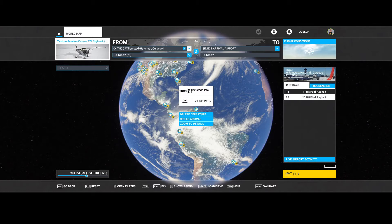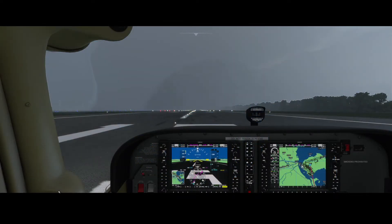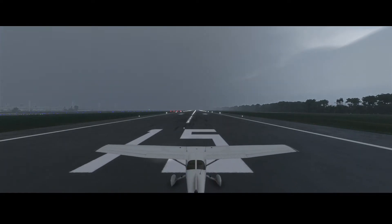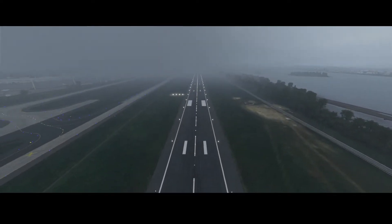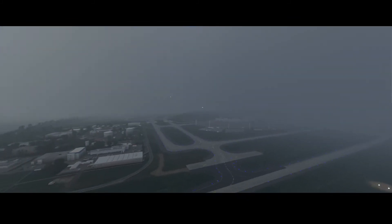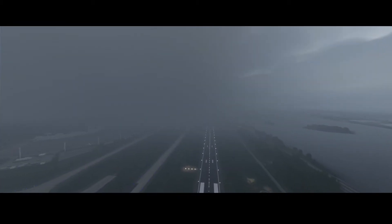Now switch over to Flight Simulator for a new quiz question. As you can see the weather is not the most nice — it's raining. It was a thunderstorm a while ago. Let's first look a little bit from the top. The weather is pretty foggy due to the rain. It's a pretty big airport as you can see — it has multiple runways. And there are some points of interest pretty close to the airport.